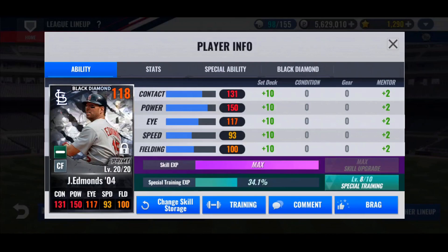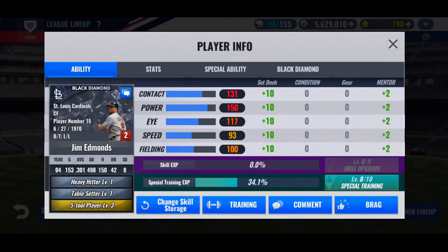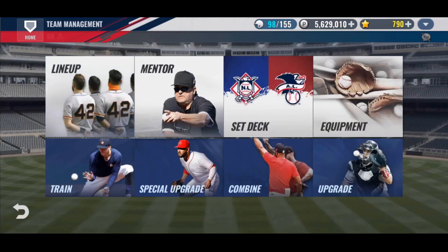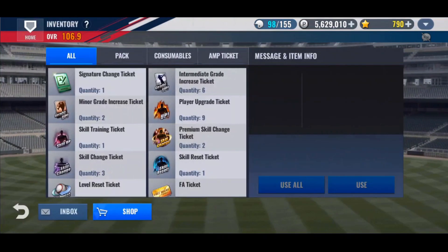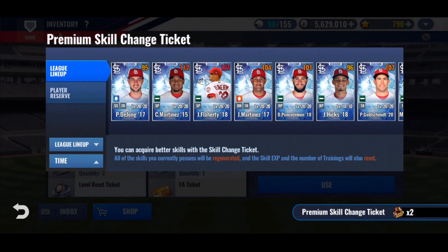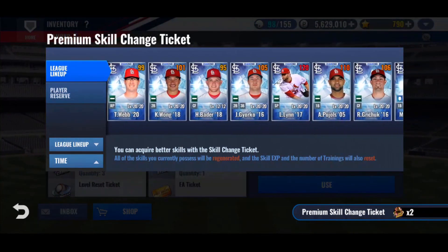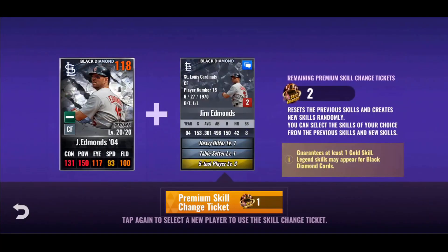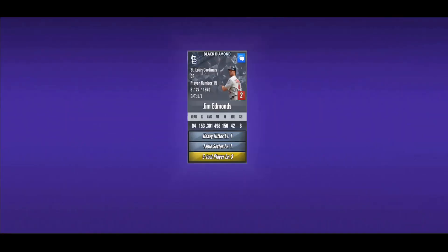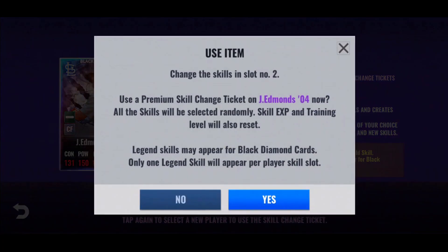Let's give him some skill storage. We're resetting that. You can only get legend skills with a premium skill change ticket. So I'm thinking until we get legend skills we just use the club coins, and we use the three tickets every week to try to get him some legend skills. We got two tries this week. Let's see what we got — Slugger Instinct, Leg Day, Fastball Killer — still not a legend skill set.